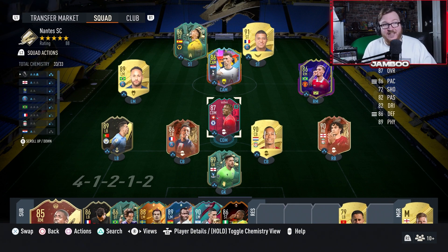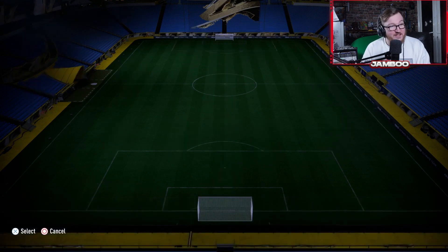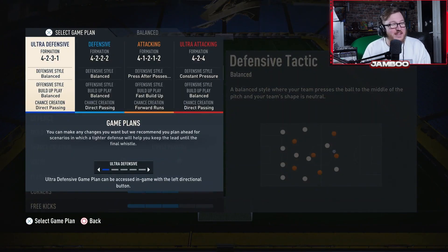I have not known this year for this formation to be used at a high level. The 4-1-2-1-2 narrow is a different story — that's definitely viable — but this is actually the wide version. I've given it a try and it does work. When Dave sent me these tactics I was thinking, what am I seeing here?